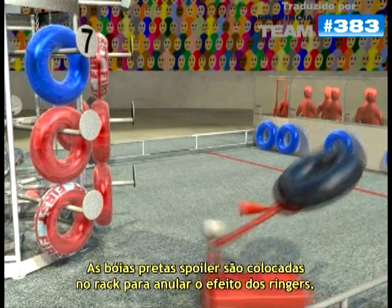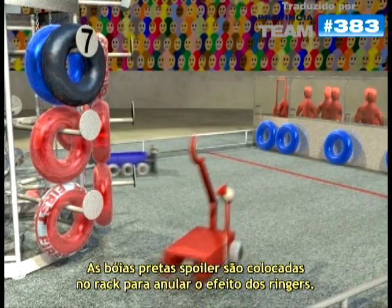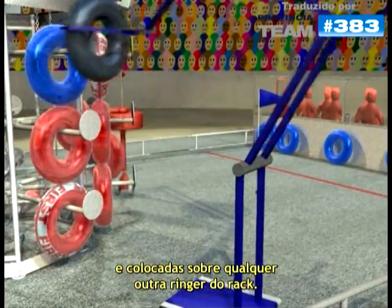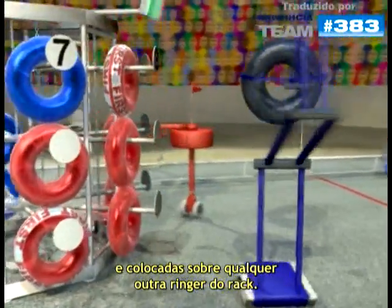Black spoiler tubes are placed from the rack and used to negate the effects of the ringers. Unlike the other game pieces, spoilers can be moved. They can be picked up and relocated to cover any other ringer on the rack.